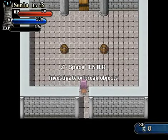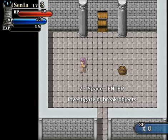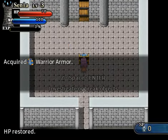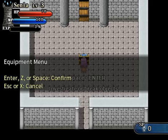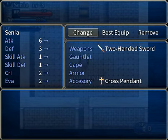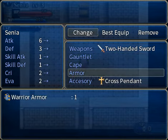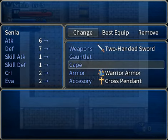Lifeforce button. Z, space, enter — investigate or break objects. It's just like Xanadu Next. We were rewarded for destroying two barrels with warrior armor. Now we can enter the equipment menu. Not gauntlet or cape — it's armor. That should do very good.